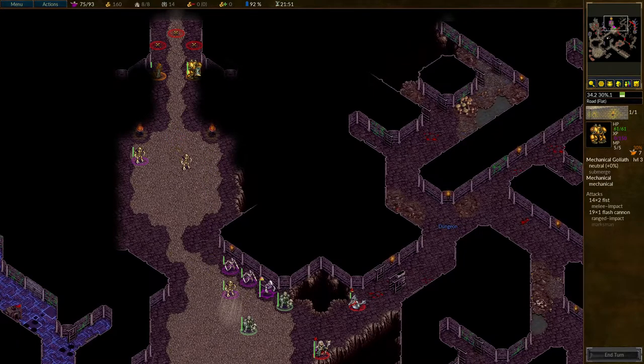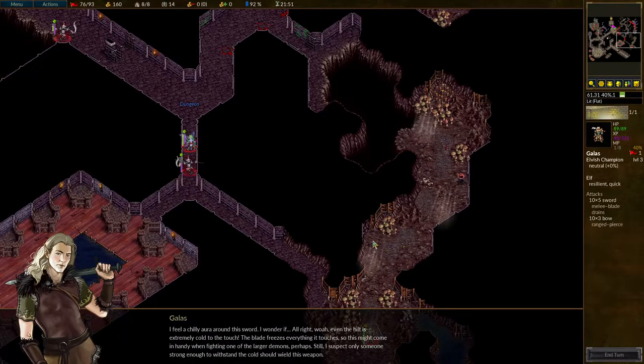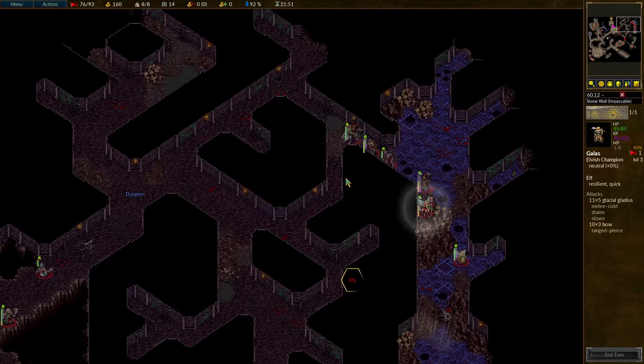That's the exit — objective sighted. Glacial Gladius: while wielding this sword, the unit's melee damage is increased by one and deals cold damage. Additionally, the unit's maximum hit points are decreased by 5% — didn't tell me about that. Some decrease in Galas's hit points. Not fair. Still, that's a melee attack that drains, it slows, it's cold damage, I've got five attacks with it. That's a mighty, mighty strike.